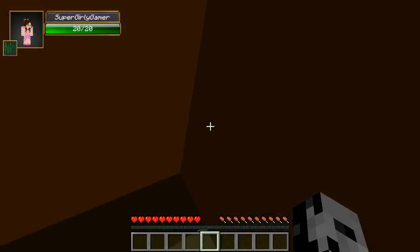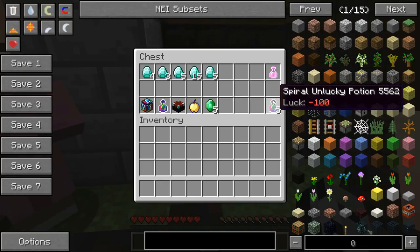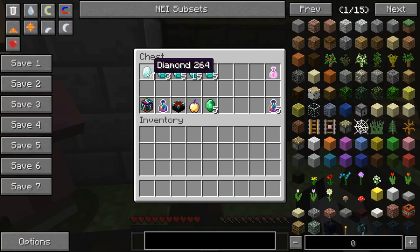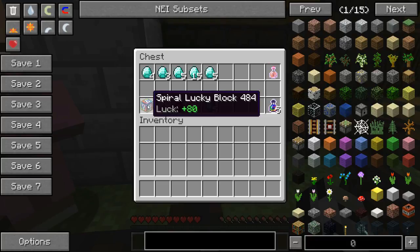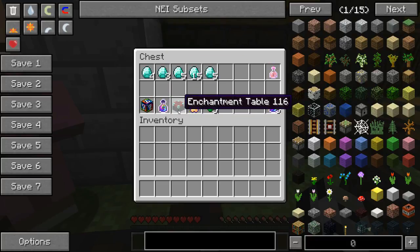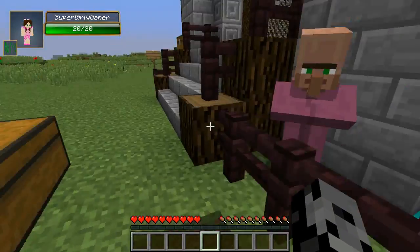We have two ender chests for three super lucky potions. We can trade in diamond horse armor for a nether star because I really want us to have those weapons fighting each other to the death again. Lucky potions are not allowed today, but enchanted golden apples are. We can trade them in for five unlucky potions to throw at the other player. Four diamonds for a spiral lucky block, three diamonds for a super lucky potion, five diamonds for an enchantment table, fifteen for an enchanted golden apple.